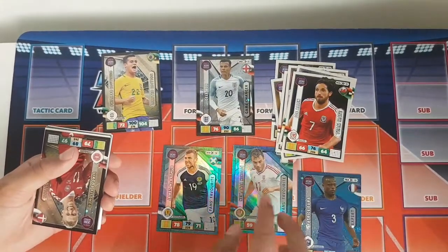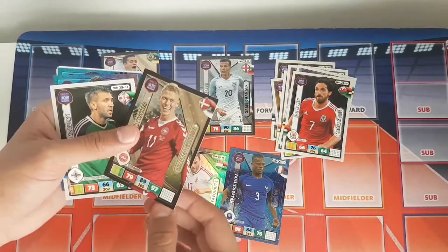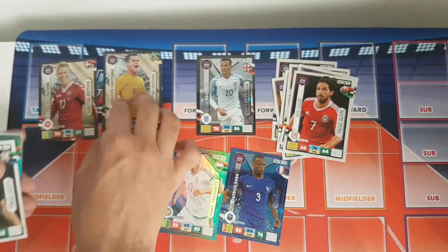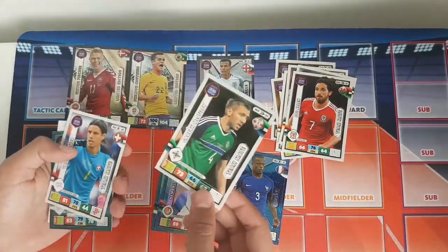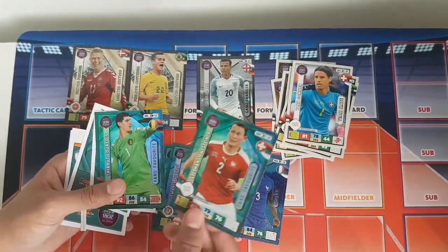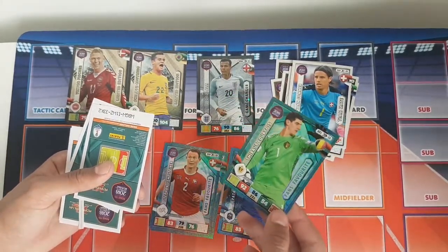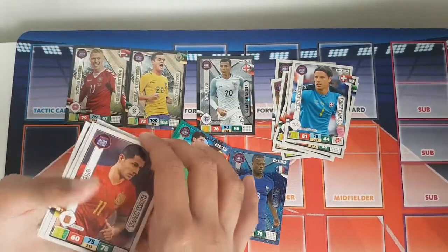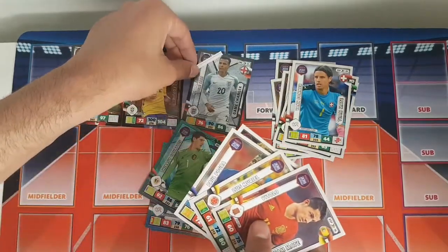Patrice Evra Expert card there. And there's our limited edition, which is Victor Fischer for Denmark — very, very nice card. There's our other limited edition. The base cards we get are Macaulay and Sommer. Then our other foil cards: Lichtsteiner fans favourite, and Thibaut Courtois fans favourite as well — very nice card there.